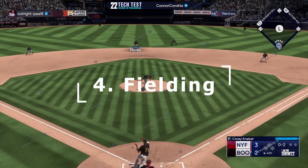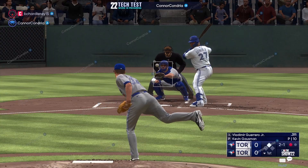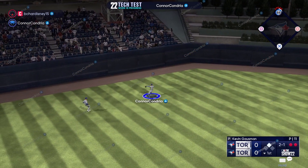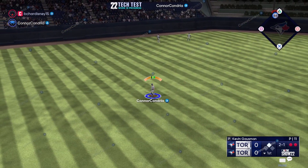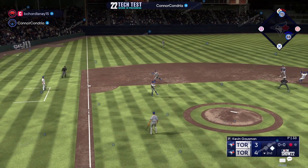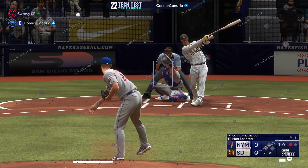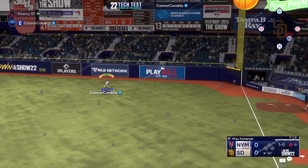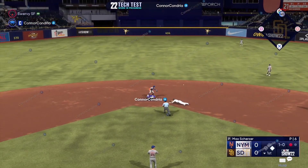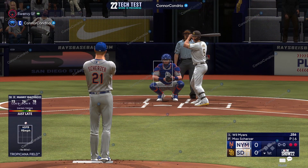Next we're going to talk about fielding. Just from playing a little bit I could definitely tell that the fielding looks smoother — aside from the Nintendo Switch, it feels more responsive and it feels better to throw to bases. On top of that, when you throw to second, third, and sometimes even first now, you have a perfect throw meter that you can use to get a perfect throw. I think that's going to be a great thing for fielding because the fielder used to take his sweet time trying to tag someone, but now the perfect throw should help out a lot.